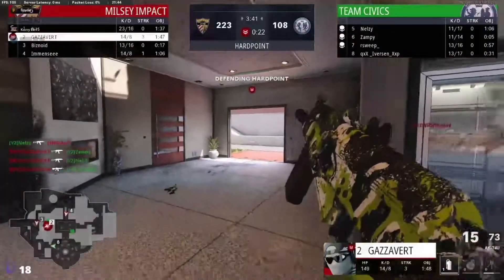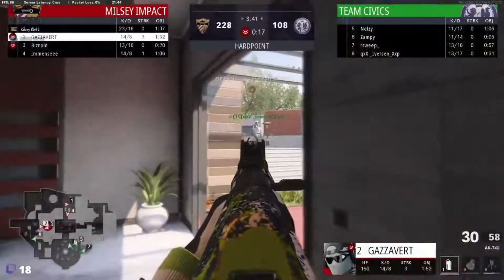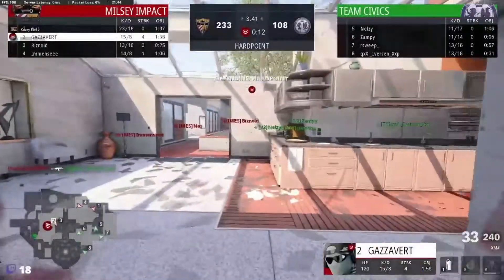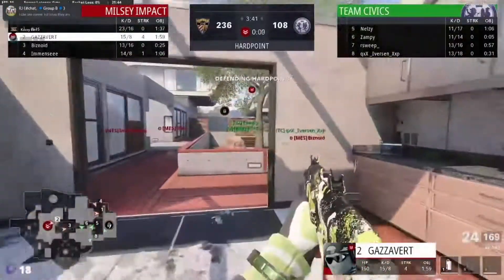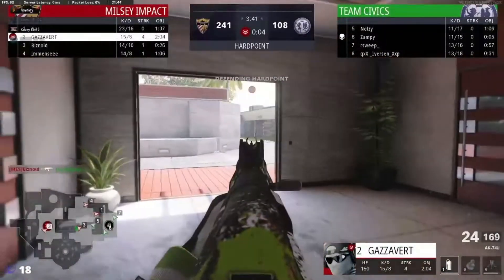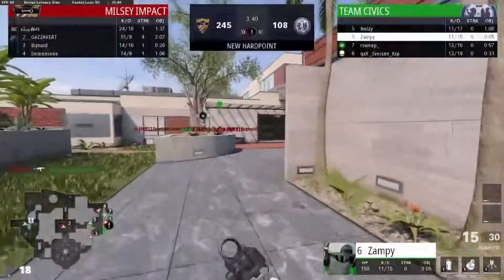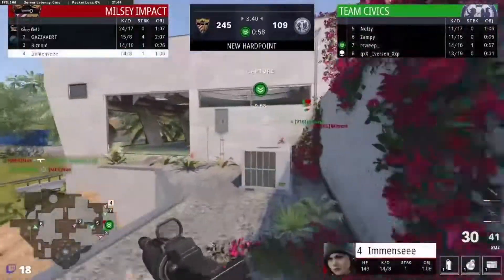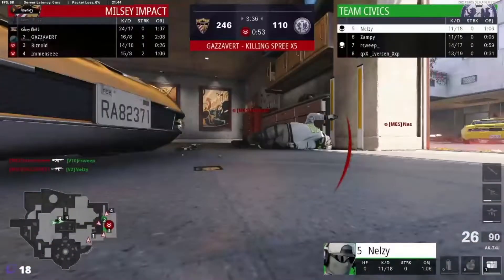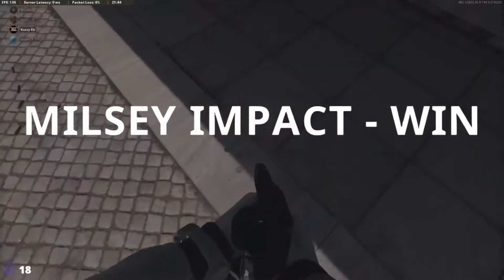The thing is he's got a lot of hill time as well, so it's not like he's being selfish. Same with Gaza — they're both sharing the hill time. Gaza gets that kill out back, and that's it — Civics have called the early rotation. You feel like they've given up a lot of scrap there and need to try and play for the trades. Zampi spawned out — not good for Team Civics. Nelson coming in, Gaza with a huge kill, and that is going to be game one to Milsey Impact.